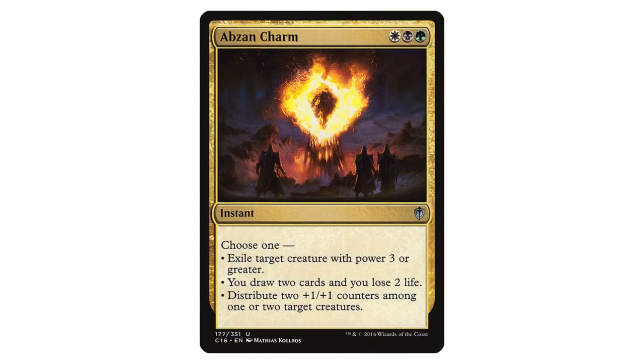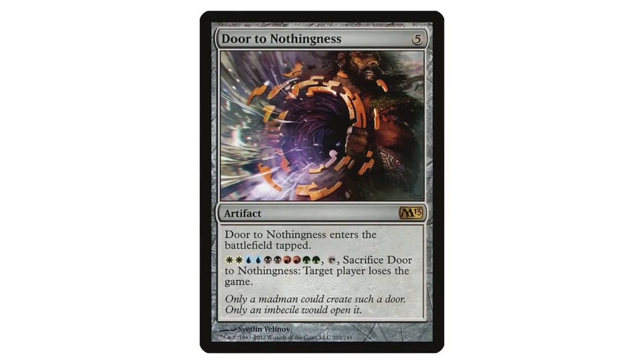Abzan Charm is a super good card. The first two modes are probably the most relevant most often — exiling a scary creature, or drawing two cards and losing two life at instant speed, which is like a slightly better Divination. With 40 life, we normally don't care about losing two. The third ability can be relevant in Ramos because coupled with the three colors, it immediately allows you to gush Ramos into 10 mana. If that was the only thing Abzan Charm did, it probably wouldn't be worth a deck slot, because I don't typically like ritual effects in Commander unless you're running tons of card draw. Ritual effects are card disadvantage — you're throwing away a card for nothing but mana.